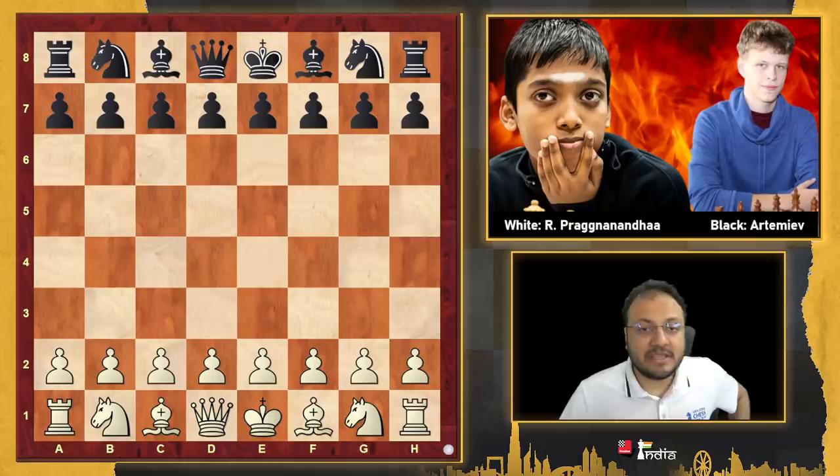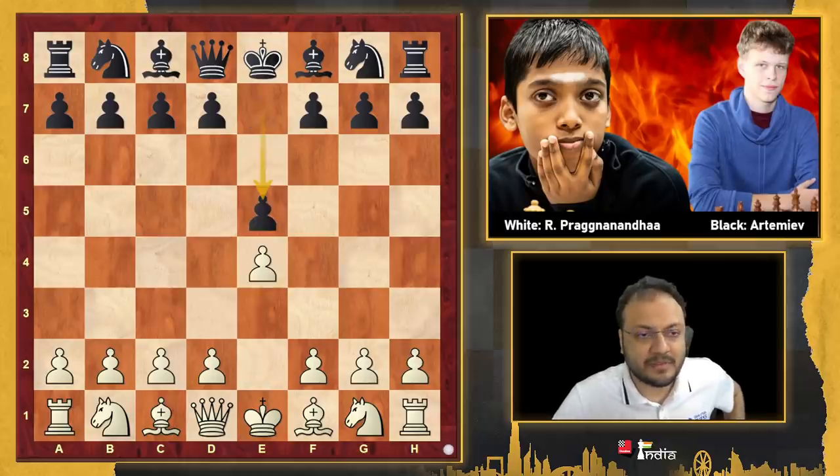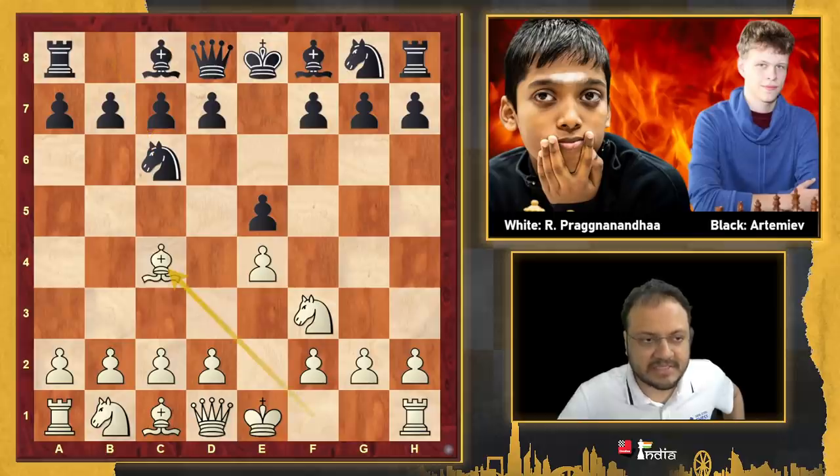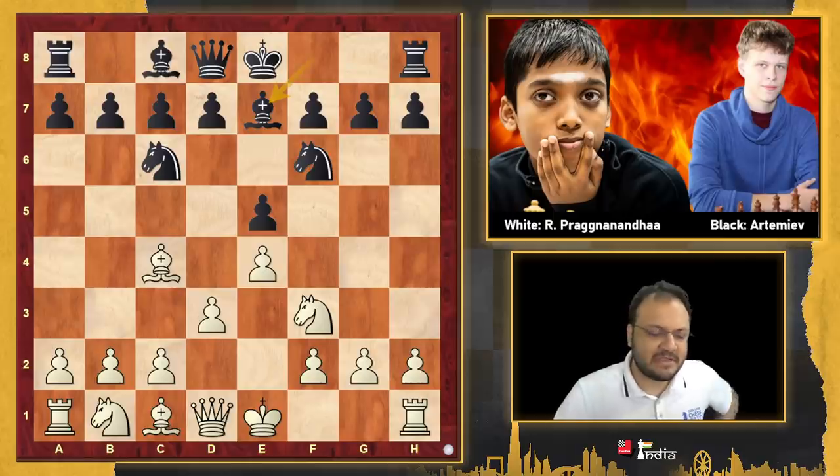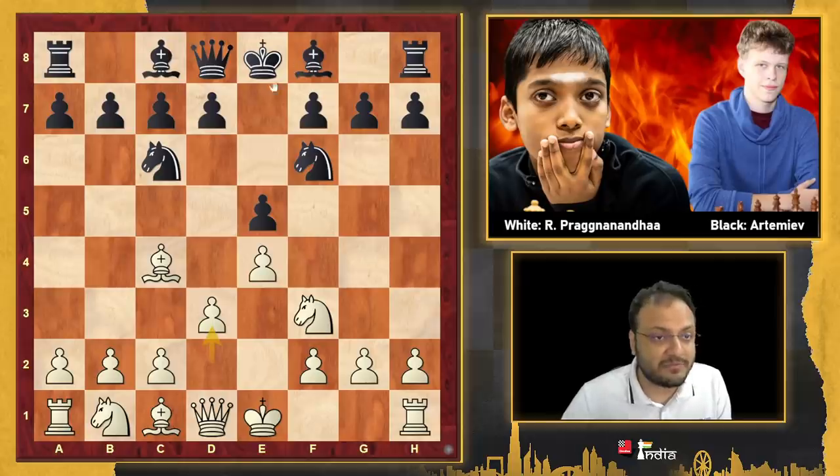Pragnananda opened the game with e4 and Artemyev responded e5. Knight to f3, Knight c6 and we had the Italian on the board. This is Pragnananda's favorite weapon against e4, e5. Knight f6, d3, Bishop e7. In this tournament, Bishop e7 has started to gain some popularity over the standard move Bishop c5.